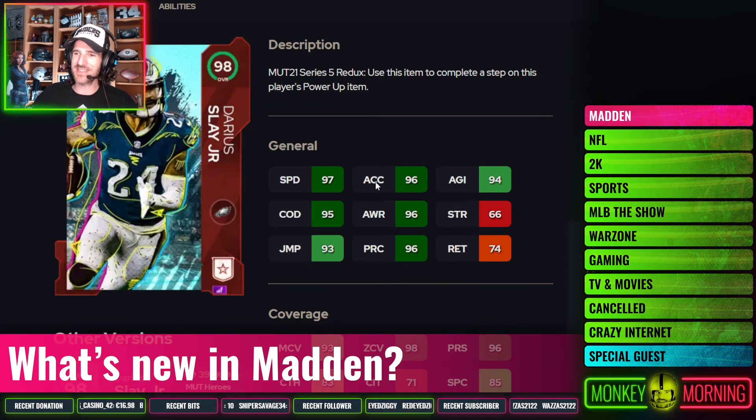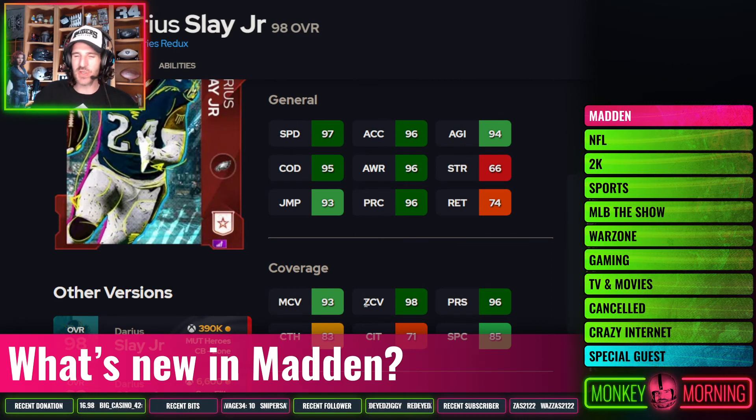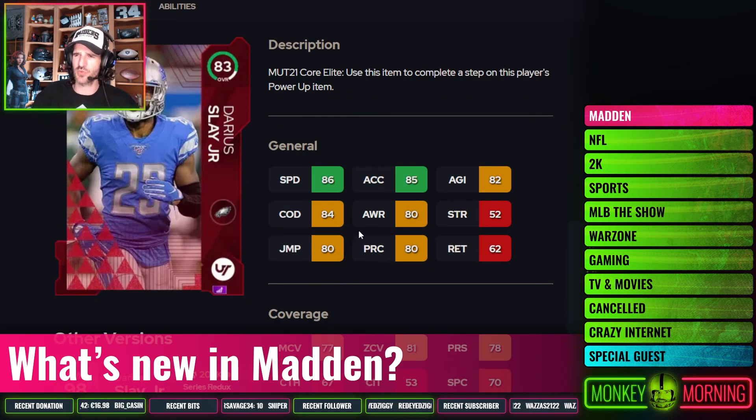Next up, big play Slay — Darius Slay slid a little bit this year. Like, he's a serious zone coverage guy, not the greatest agility. He ended with really good speed though — 83 overall with 86 speed, which is tremendous. The agility is solid, the zone is there, the man lets you down a little bit. Who knows what the meta is going to be as well, but either way this guy won't let you down. Six foot tall, solid player for the Eagles. I think he might drop to like an 82 or 81, which just makes him even more of a bargain because he has the MUT Force Factor.